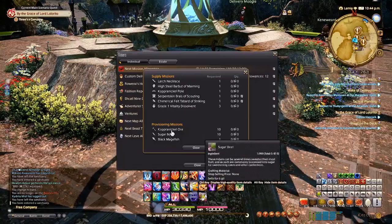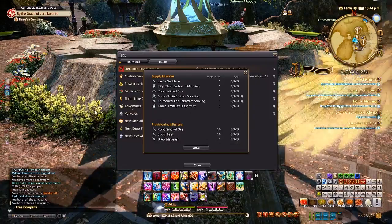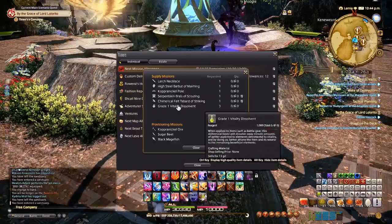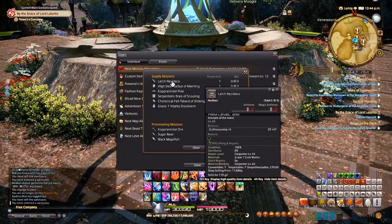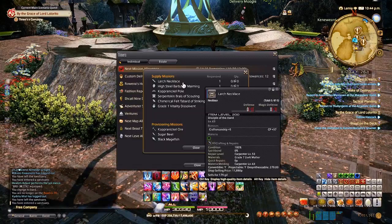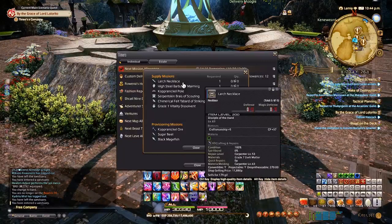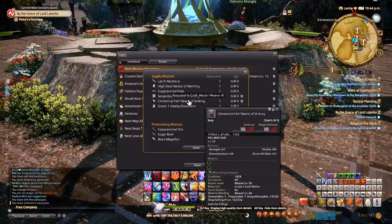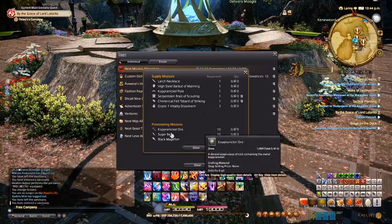The Provisioning Missions will ask you to gather one of up to three things depending on whether you're a miner, fisher, or botanist. Crafting works the same way. The supply and provision requests are always based on your current level, so don't worry if you're low level — they'll ask for something you can make. Always try to complete these challenges; they give a huge amount of XP, especially since the 5.1 patch.